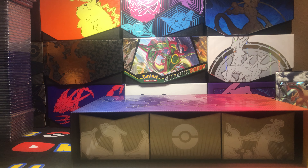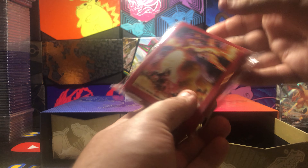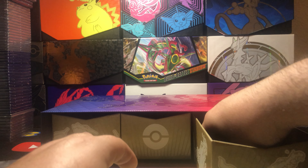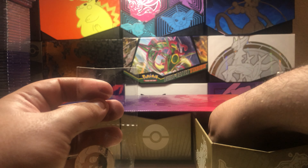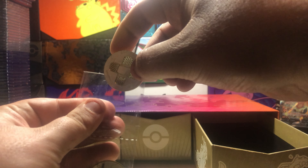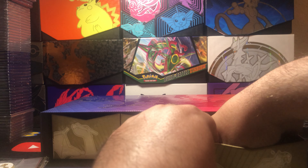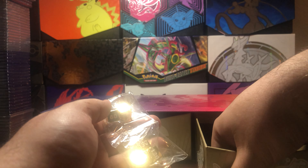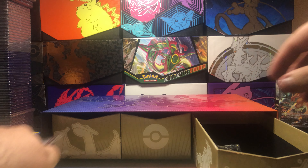Alright, so there are three slots here. Slot number one — we got our Charizard VMAX sleeves. I hate it when they don't seal up the stuff. So we got the coins — not supposed to go in there like that — sealed gold. Same with the dice, there's the other die. I'll put those back in there.